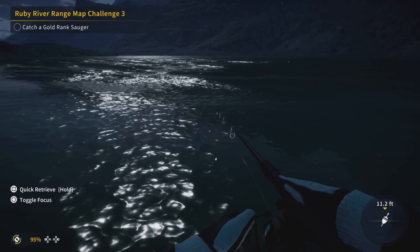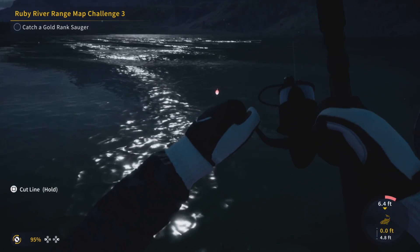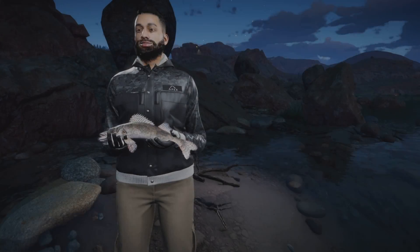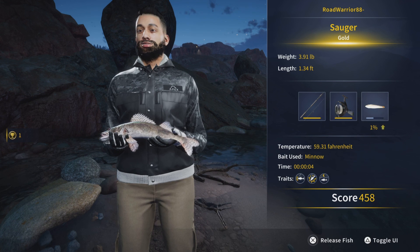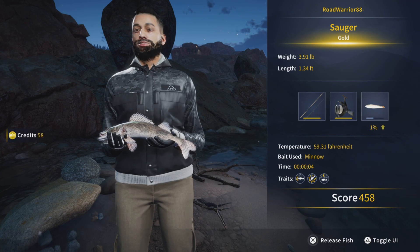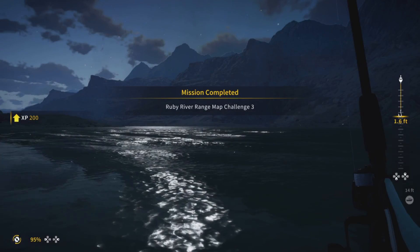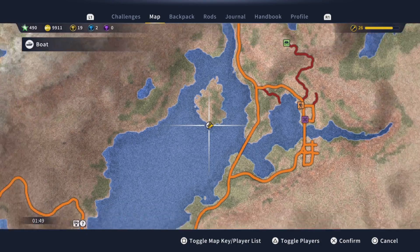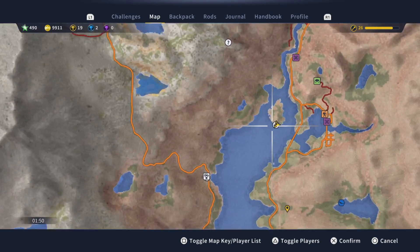Just kind of here in closing — just sitting there waiting around, you've got to wait it out. You'll catch several in a row of other blocker fish, but eventually the gold sauger will come in for you. I know some other people were having trouble with this, but again, thanks Nuke. I hope this helps a lot of you guys get through these missions here on the Angler. Without further ado, you'll see this cycle out and we will complete the mission. Ruby River Range Map Challenge 3 complete! There are the coordinates just in case you didn't see where the map is. I hope this helps you guys out and we'll see you in the next one.